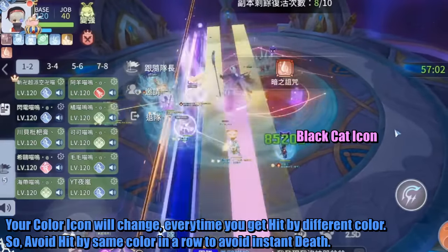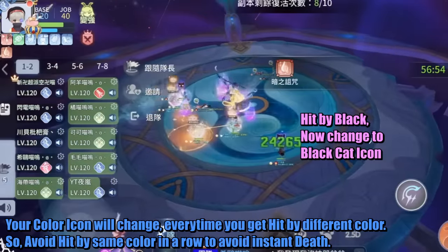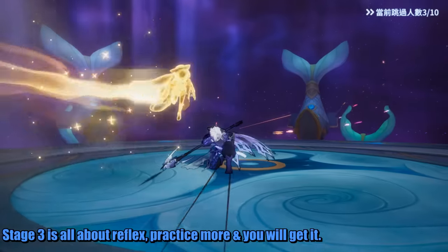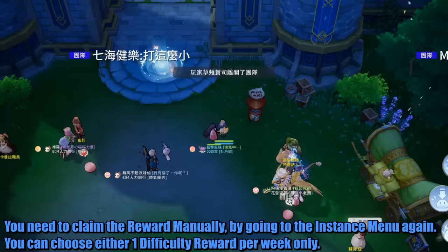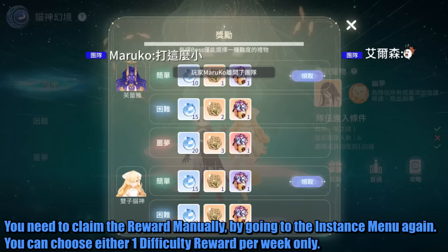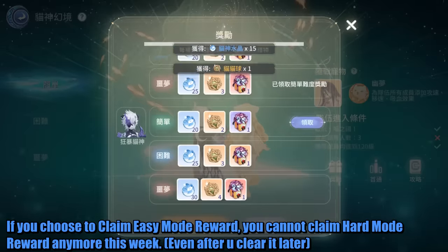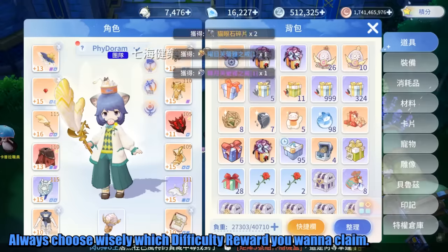Your color icon will change every time you get hit by a different color, so avoid being hit by the same color in a row to avoid instant death. Stage 3 is all about reflex — practice more and you will get it. You need to claim the reward manually by going to the Instance menu again. You can choose only one difficulty reward per week. If you choose to claim the Easy Mode reward, you cannot claim the Hard Mode reward anymore this week, even after you clear it later. Always choose wisely which difficulty reward you want to claim.